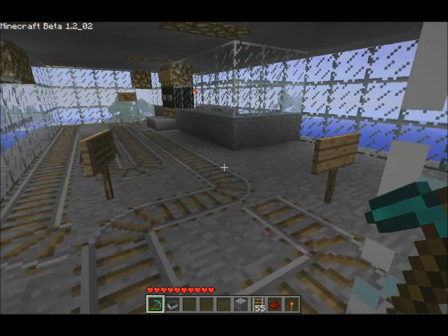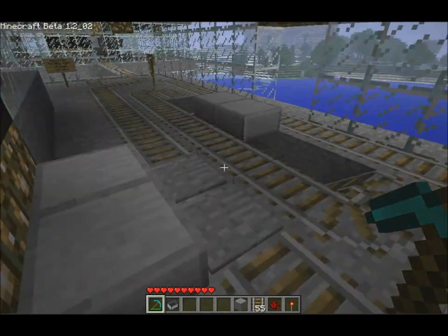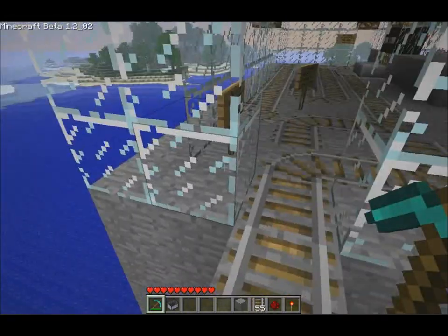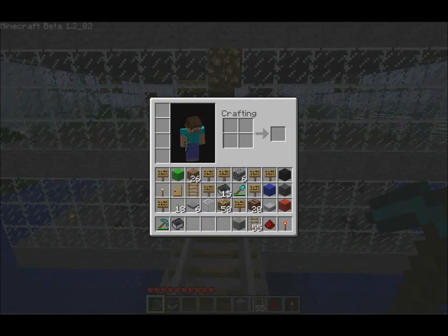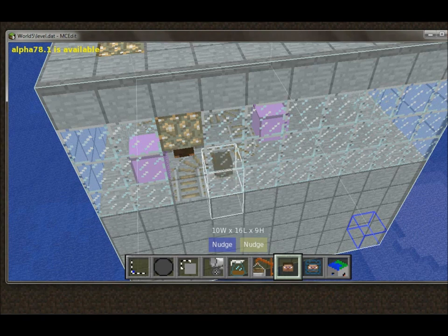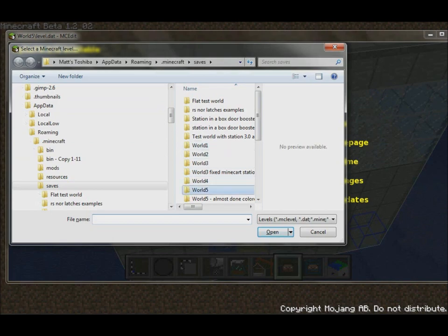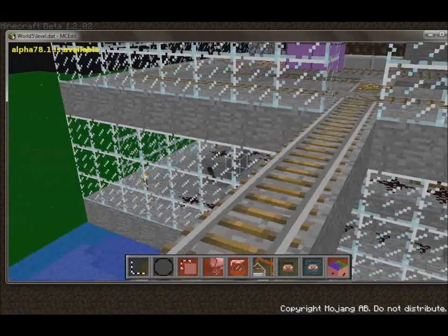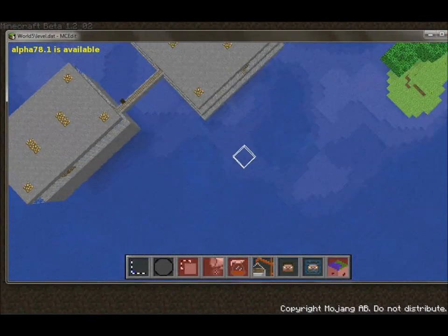I'll go ahead and show you guys quickly how to import the schematics using MCEdit. Here's one — I just plopped down the central hub and the satellite. I'll go ahead and add another satellite off to the right there, and I'll exit out of here. We'll open up MCEdit and reopen that world. Stuff has changed since the last time I was there. So here we are where we just were.